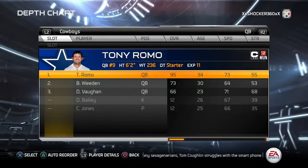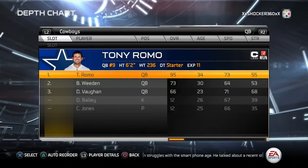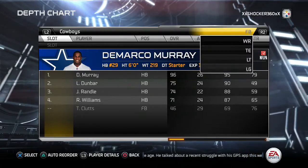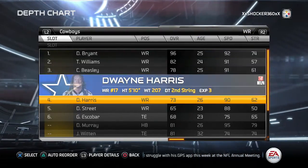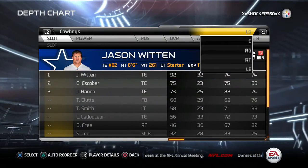As you guys can see here, we're starting off with the quarterback on the Dallas Cowboys roster and we're going to go ahead and use of course Tony Romo as the best quarterback. Halfback, we got DeMarco Murray and fullback we got Klutz. Wide receiver: Brian Williams, Beasley, and Harris. And at tight end, we're going to go ahead and get Witten.